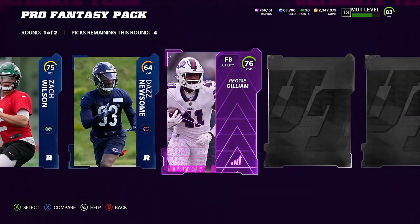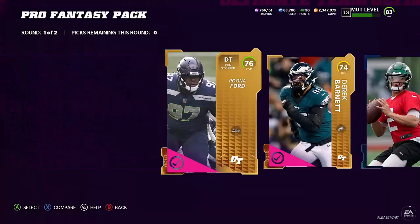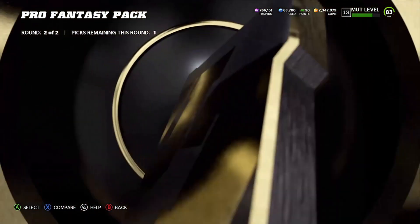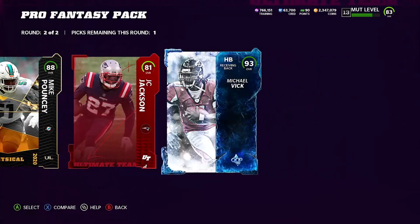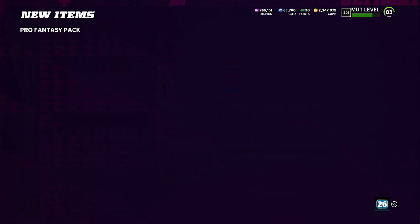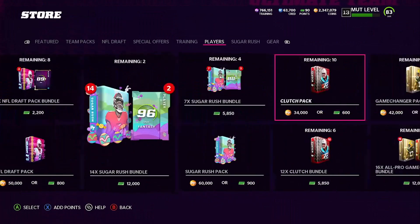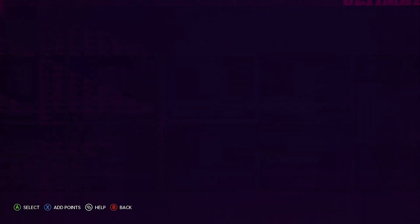No elites that time, but we got a lot of high cards. Second round: elites, ultimate legend, 88 — nice. And another 93 pick. Let's go — five 90-plus cards! We're going to have to make it the thumbnail or the title: five 90-plus cards pulled in Pro Fantasy Packs. Let's freaking go!